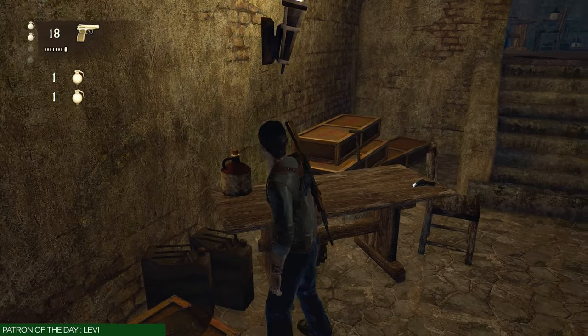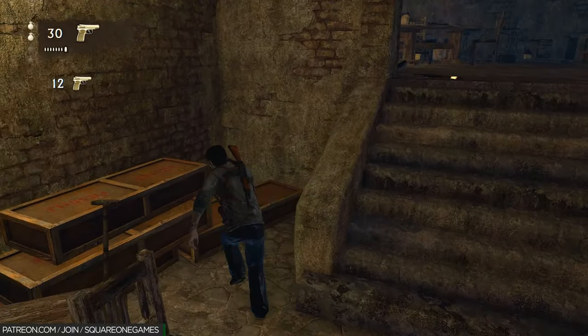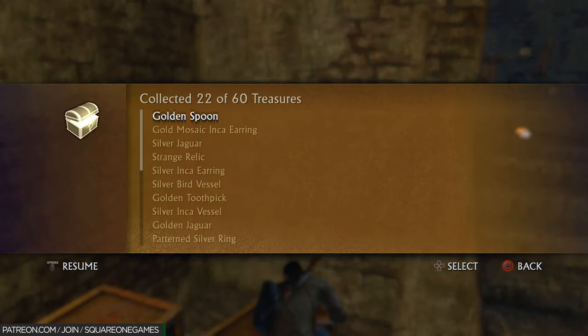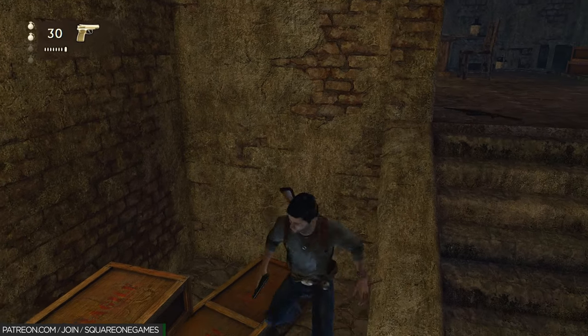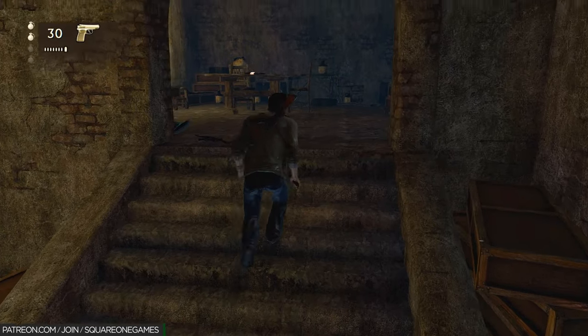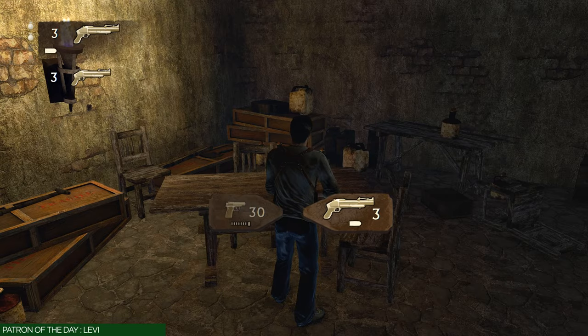Now we want to pick up a few items in this area. Grab the two grenades on the table and restock your ammo. There's also a treasure in the corner called the Golden Spoon — that's going to be treasure 22 of 61. Then there's an M79 grenade launcher up the stairs. I definitely want you to pick that up. It's very important that you have both of these grenades and the M79 grenade launcher before we get to the next combat area.